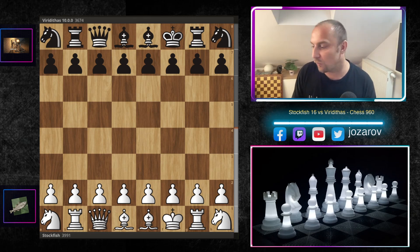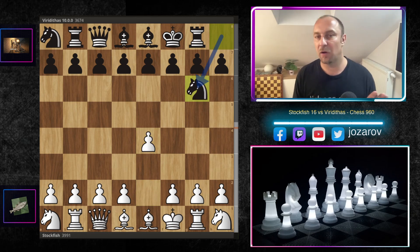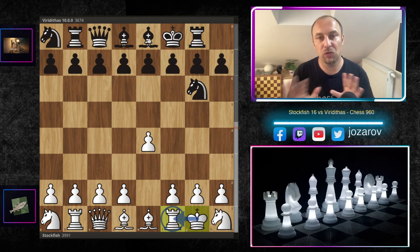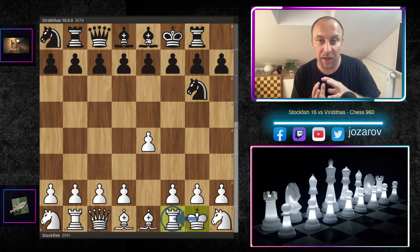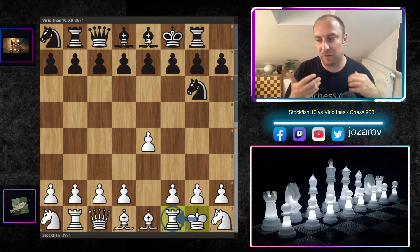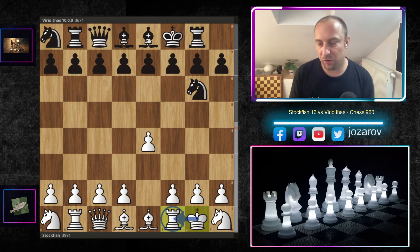With the white pieces in this pre-arranged setup, Stockfish played e4, and after knight to g6, the good part about this setup is that both white and black have the immediate opportunity to castle. I like positions in Fisher Random Chess where we can secure the king quickly, and then the better player who improves their pieces, occupies open files, and finds better squares will eventually win.